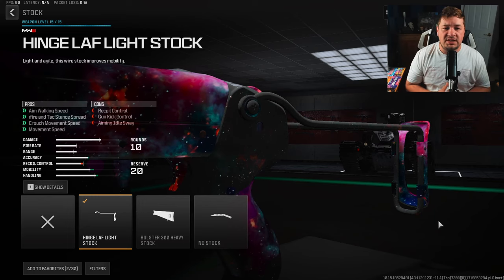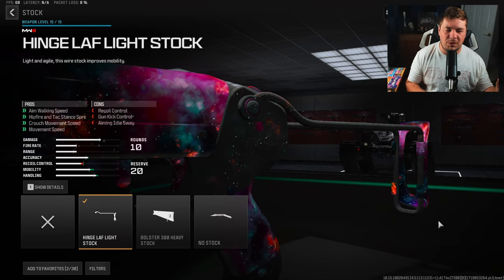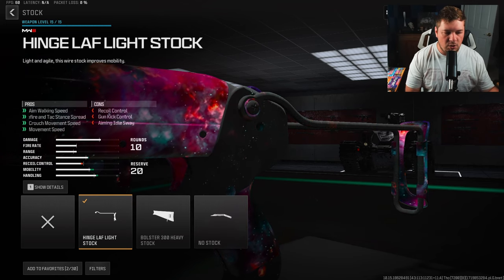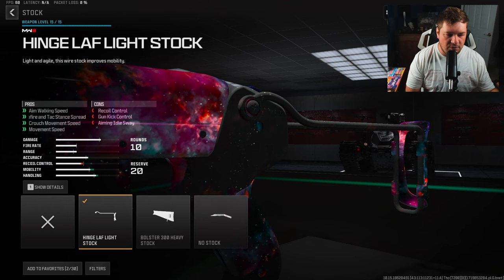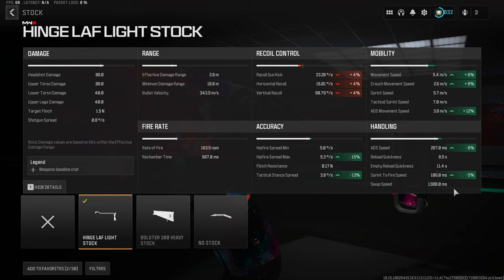For our first attachment, we have the Hinge Lap Lightstock. We're going to be targeting a lot of attachments like this one because of how aggressive you need to play with this particular weapon. It's going to give you a bunch of mobility. I target a lot of my builds around things like hip-fire spreads when it comes to shotguns, but in this case I'm targeting movement because you need to be kind of shoving the thing down their throat — especially if you plan to hip-fire. Movement is going to be your best friend on this weapon.